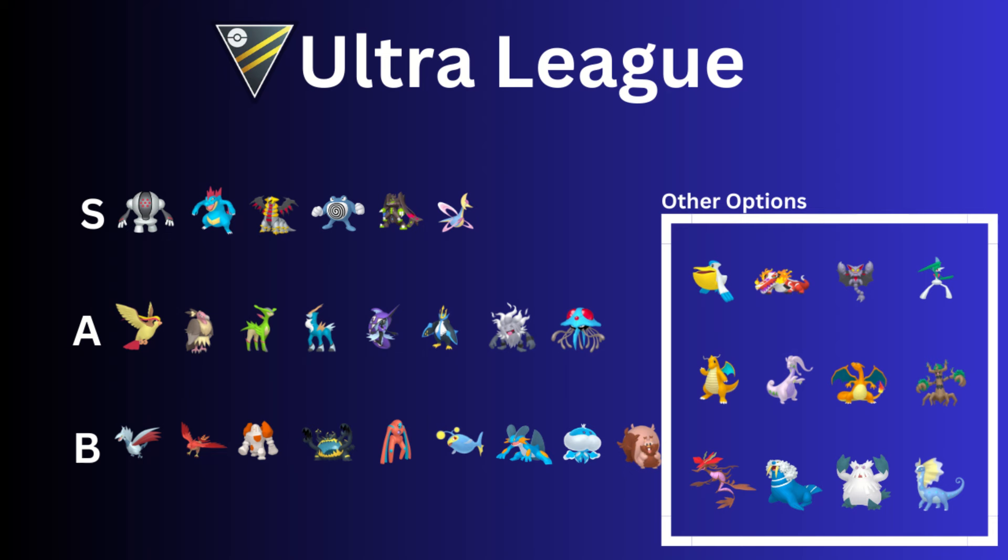Moving on to other options — Pelipper is an interesting choice for the Ultra League. You need a hundo Level 50 best buddy for it; it's still pretty frail and not the best in the Ultra League, but fun to use. Then Skeledirge — I do see it quite often. Skeledirge and Talonflame are both really good Incinerate users. Then Gliscor — another option. There's no Gligar in the Ultra League so you need it at higher levels. Gliscor is a pretty solid pick — I do see it from time to time.